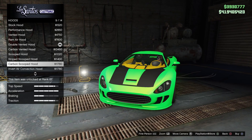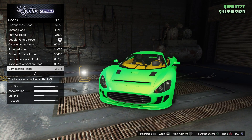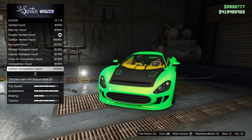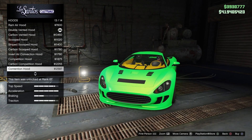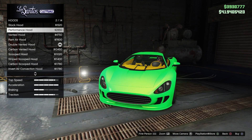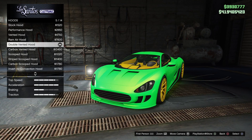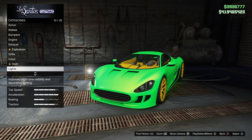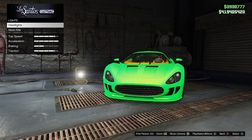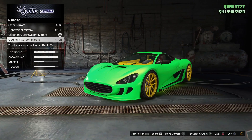There are 14 different hoods you can go between. Just like other vehicles, you've got the carbon and painted secondary options. With this vehicle you do have more options to go with each one, which is cool. But I don't like that out of 14 options, there are really only two or three distinct designs — one secondary, one primary, one carbon. It's kind of an easy way out for Rockstar.